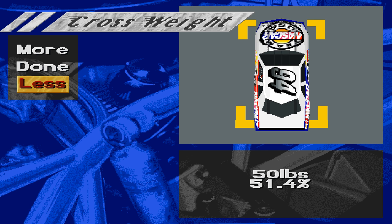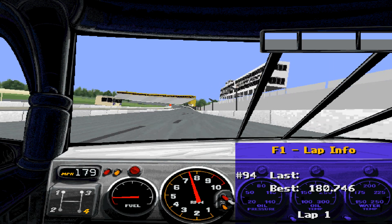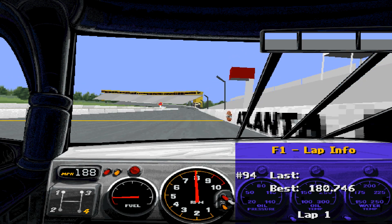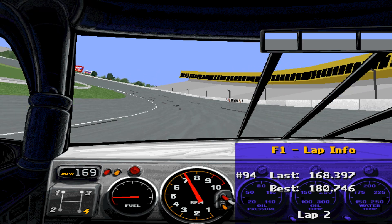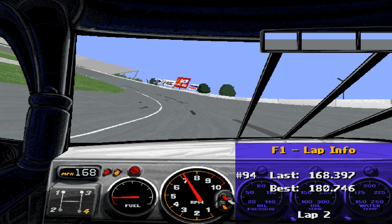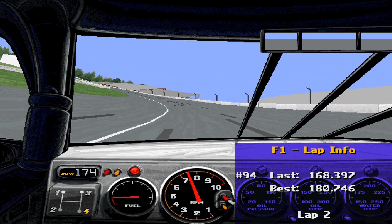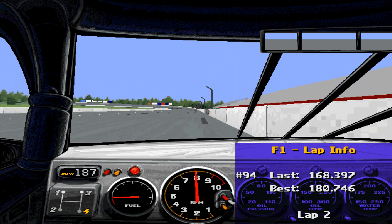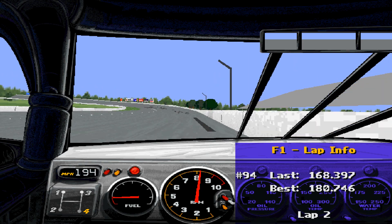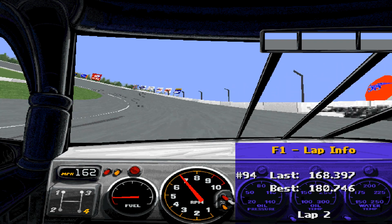Let's actually take wedge out. The car is pretty neutral, slightly tight going into the corner — I'd prefer it turns in a little better. You can accomplish that by, after making all your other adjustments, slowly removing cross weight. The results are immediately apparent. The mid-corner speed is down to a low of 168 miles an hour, which is 3 or 4 mph faster than all the other laps we've tried, and that's what taking wedge out does — you want to free the car up so it rotates on its own.